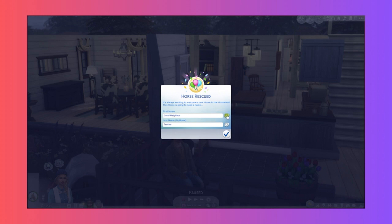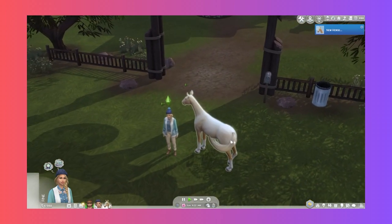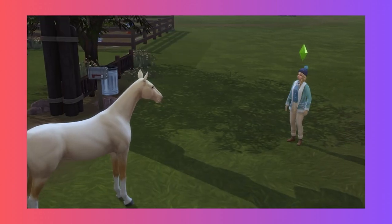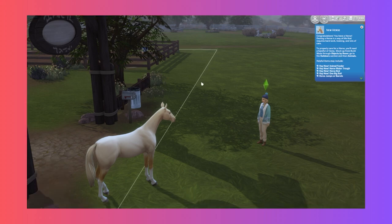This horse is going to need a name - we've got to have Trotter. Let's see what random names come up: Good Neighbor, Sabrina, 49er, Thunder Trotter - let's go with Thunder Trotter. Congratulations, you have a horse! To properly care for horses you'll need a handful of items - from build mode, objects by room, go to the outdoor section and then animals. You need: a Hay Now Animal Feeder, a Hay Now Water Trough, a horse bed, a big ball, and horse jumps or barrels.